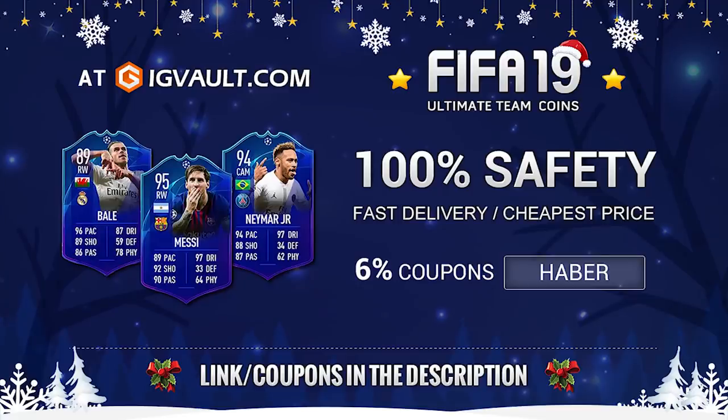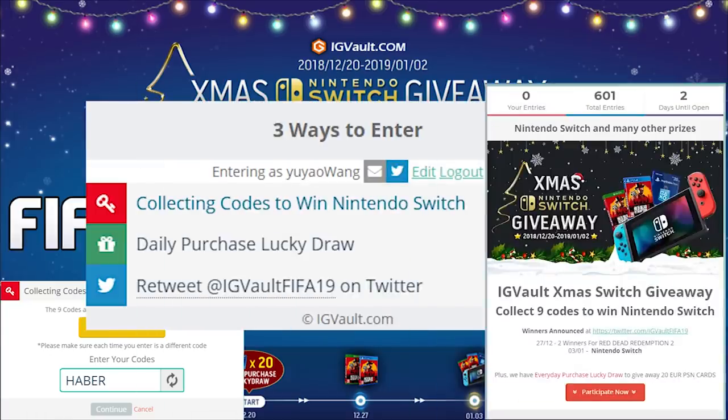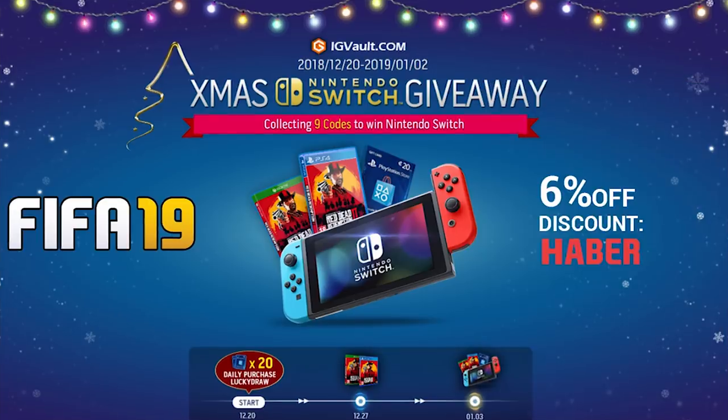For cheap, fast and reliable Ultimate Team Coins, check out igvault.com and use the code HABER to get yourself 6% off. Terms and conditions apply, link below. Through until the 2nd of January, IG Vault are doing a giveaway for a Nintendo Switch and a bunch of gift cards. All you have to do is click the link in the description or use code HABER on their website.